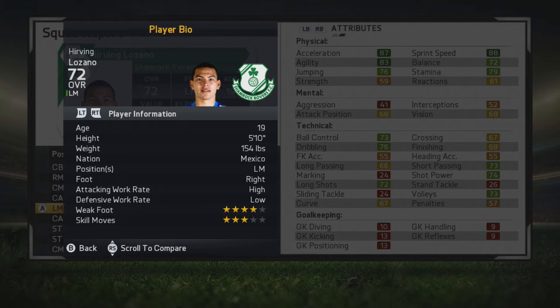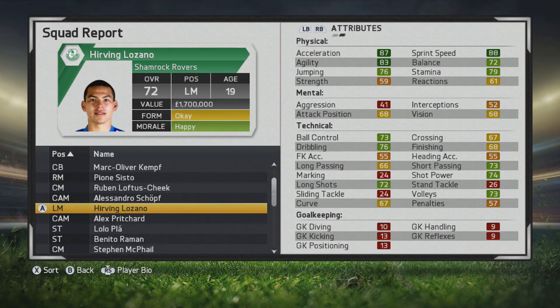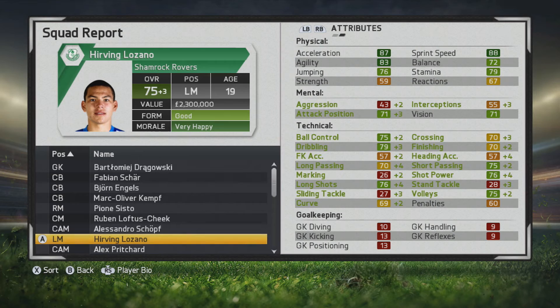He's 5 foot 10, left mid, right-footed, with a 4-star weak foot and 3-star skill moves, so he looks like a very solid player. With that acceleration, agility, and sprint speed, he could be great as a rotational or starting player for a top division club. He can definitely build upon his physical and tackle stats nicely.